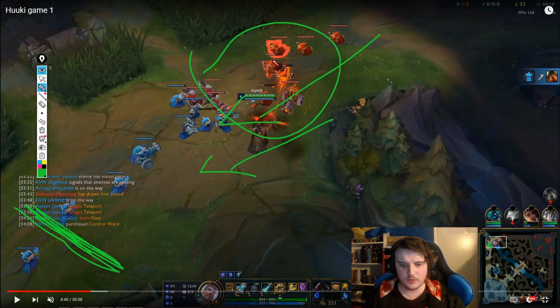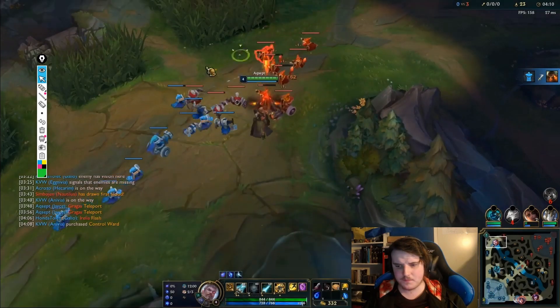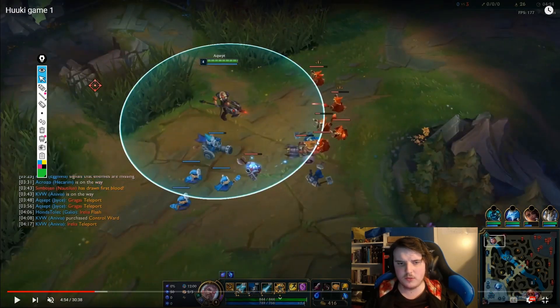With the wave pushing towards us and 450 gold spent that the enemy didn't spend, we can actually pressure him into having to freeze over here. It's always going to start building up a wave we can hold with our gold advantage, meaning we can force a TP or force the enemy jungler top to break the freeze. Since Gragas already burned TP, he's pretty much going to get frozen on unless his jungler comes.